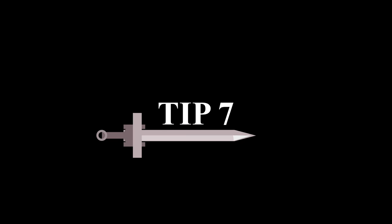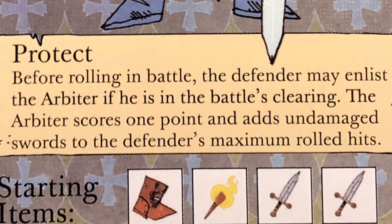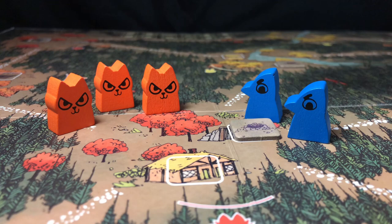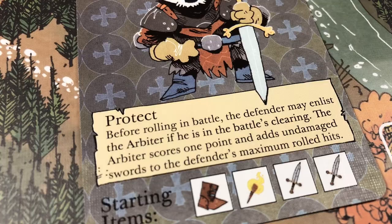The Arbiter has the most powerful start to the game, boasting two swords. Definitely choose an enemy faction quickly to begin gaining infamy points early game. As the Arbiter, be sure to position yourself in locations where conflict will likely occur. With the amount of swords you can have, opponents would rather you be an ally than an enemy, and they will use your special ability, which will in turn gain you victory points.